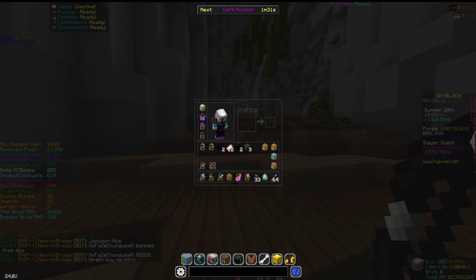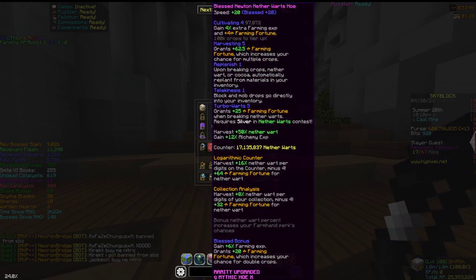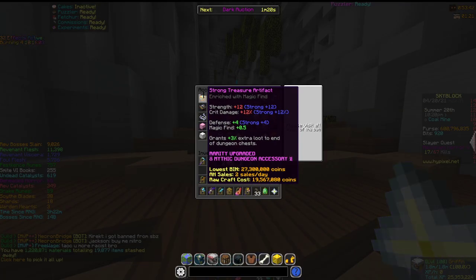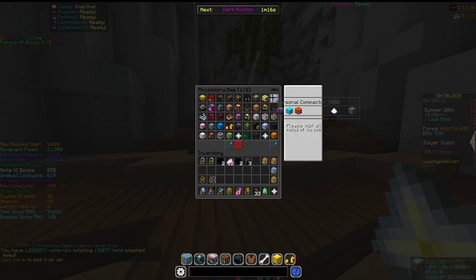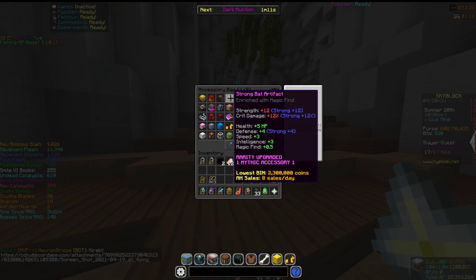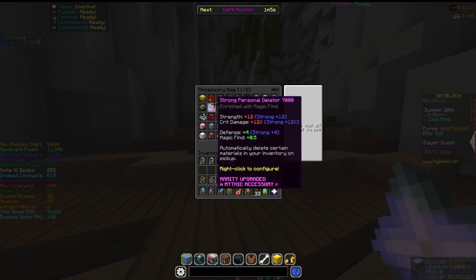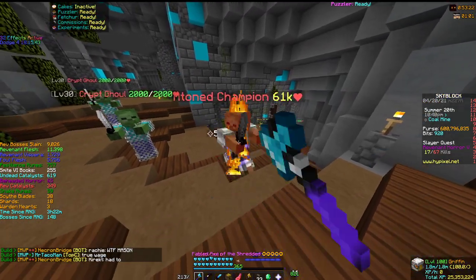You'd also need a bow, AOTE, preferably an Emerald Blade, and a Giant Sword. If you want extra damage with the Warden Helmet, put two hoes in your inventory. You can also go to your talisman bag and enrich all of your legendary and mythical talismans with the speed enrichment — though preferably you should use magic find. Make sure you have a full talisman bag.